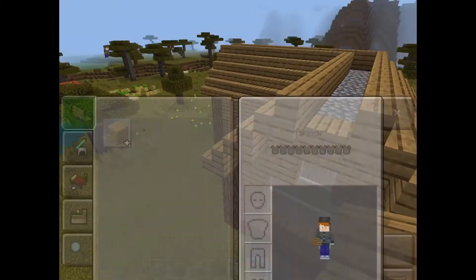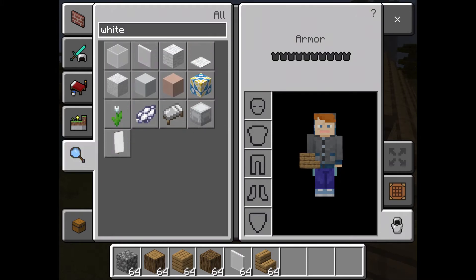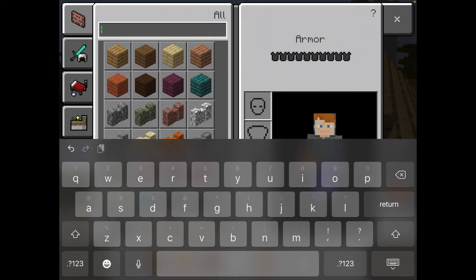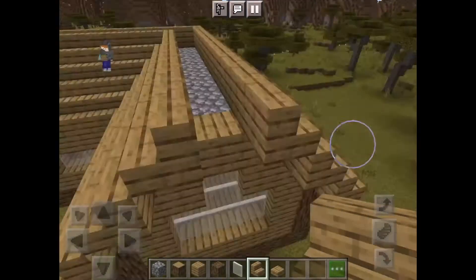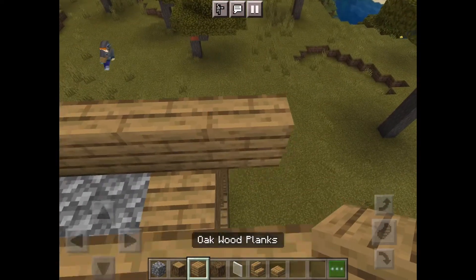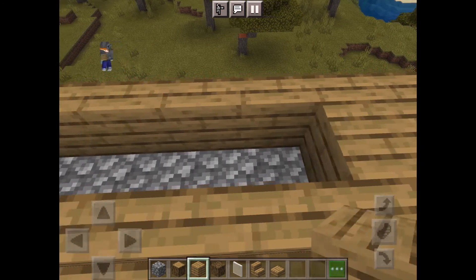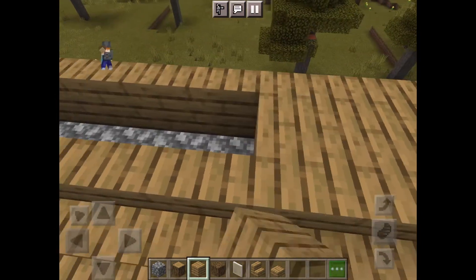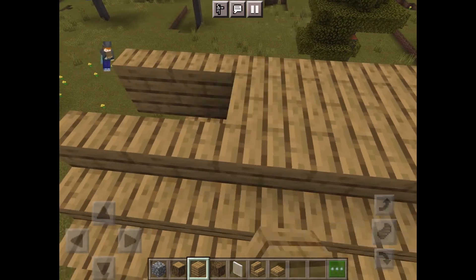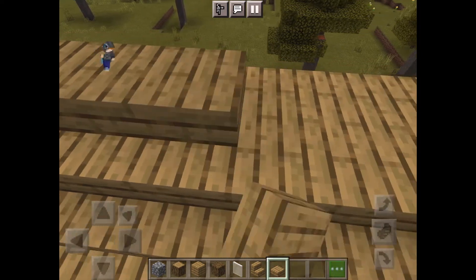Next, get a slab of whatever you're building with and fill this in with your blocks. Once you've done that, you have got your roof for your ranger station.